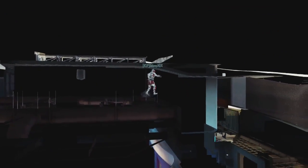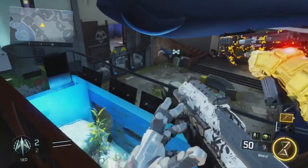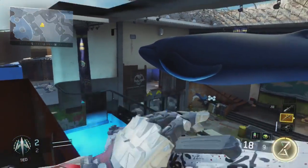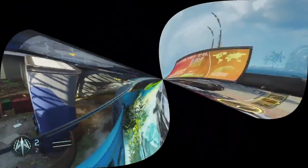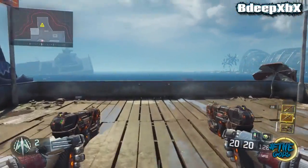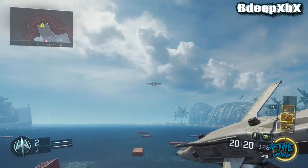Yeah, every day that's you and me, all day that's us. What's going on guys, it's your boy B-Deep and welcome back to my channel. Today I have a new video showing you an easy Call of Duty Black Ops 3 glitch that allows you to get fully under the map and inside these secret rooms on the map Aquarium.